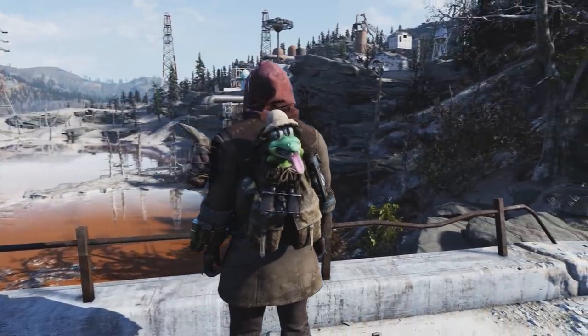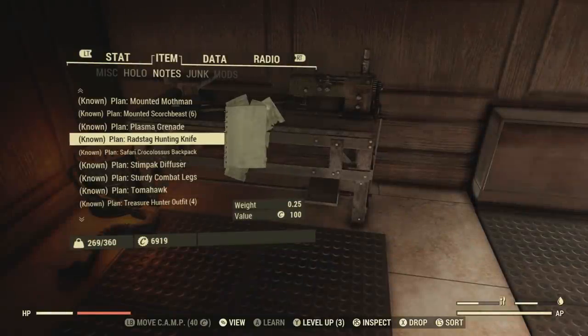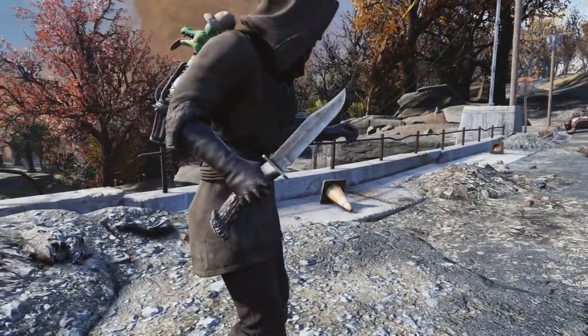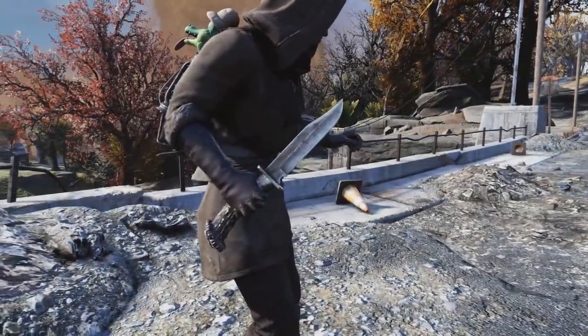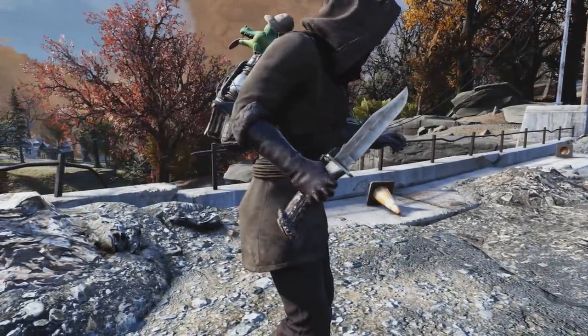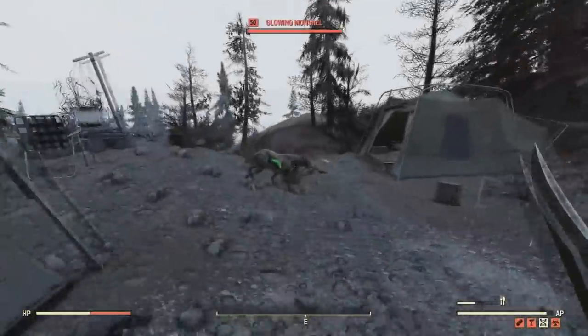Next up is the Rad Stag hunting knife. You can get a plan to craft a new styled knife, and here's what it looks like. What's unique about it is it has a Rad Stag antler as the handle. Pretty cool, although you can't get this as a legendary — still, it gets the job done taking out enemies.